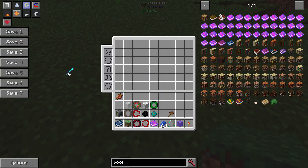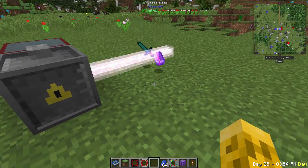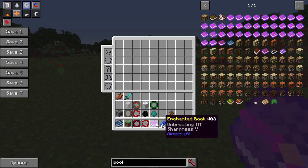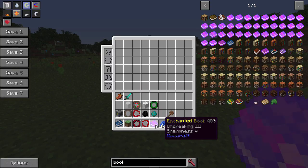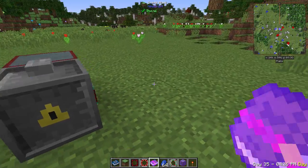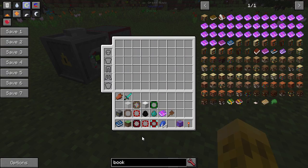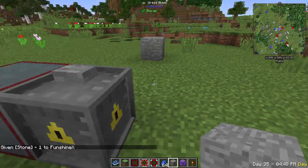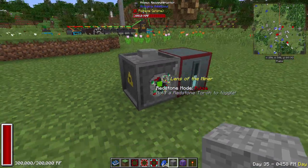The lens of disenchanting lets you transfer enchantments: place an enchanted item and a book on the ground, then shoot them. The enchantment moves from the item onto the book. You can then use an anvil to apply the enchantment to a new item. The lens of the miner requires stone in front of it and at least 60,000 RF in the reconstructor — then it shoots and reveals ore like silver ore.